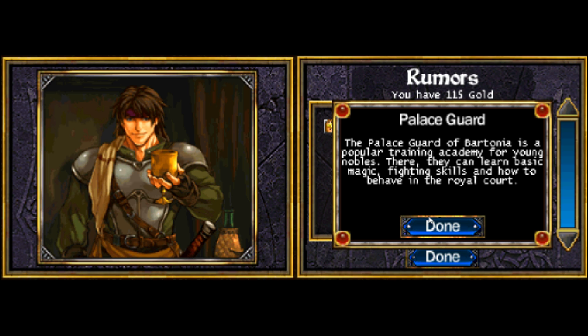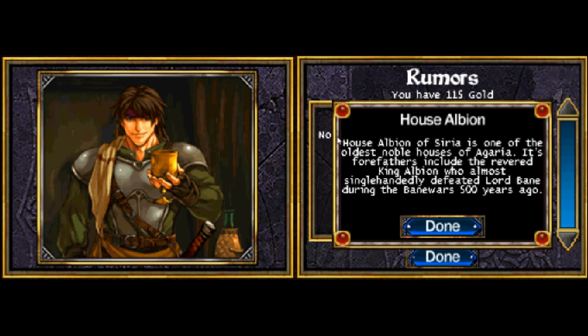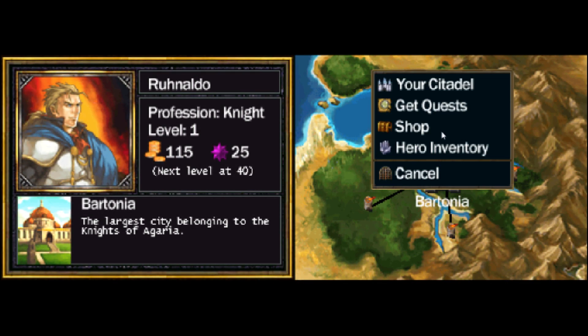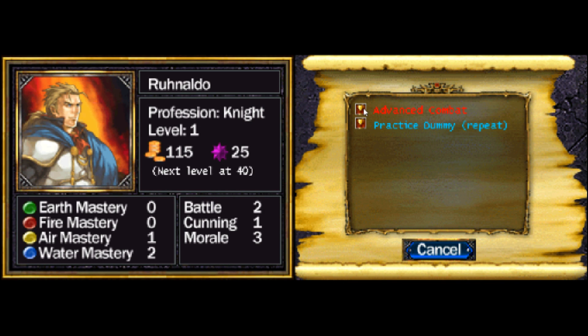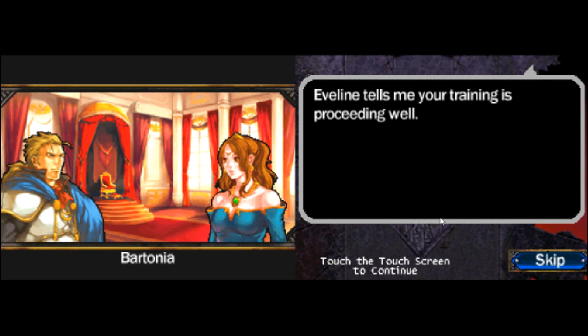"The Palace Guard of Bartonia is a popular training academy for young nobles. They can learn basic magic, fighting skills, and how to behave in court." I'm just going to open these up and you can pause it and read them if you want to, since you probably don't want to pick up the game just to learn all the lore. Advanced combat — now we're going to fight actual people.